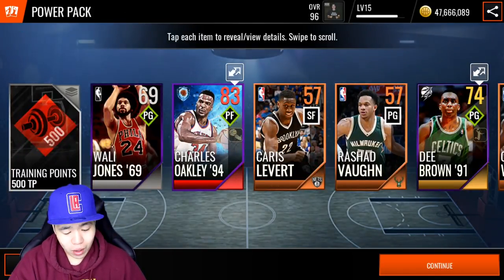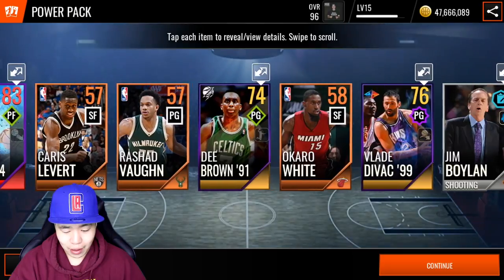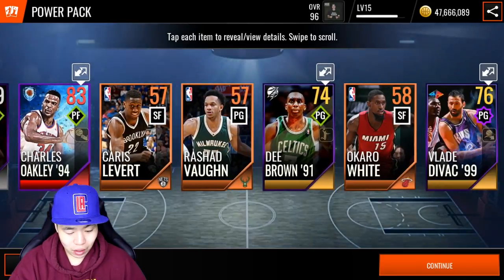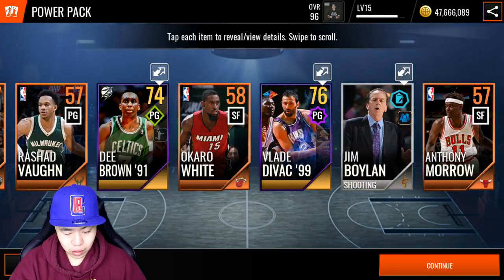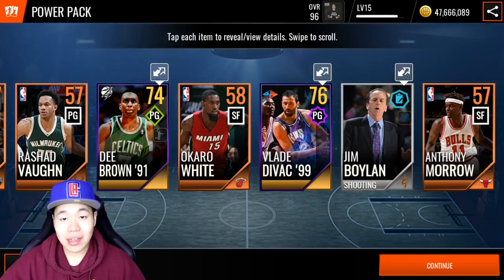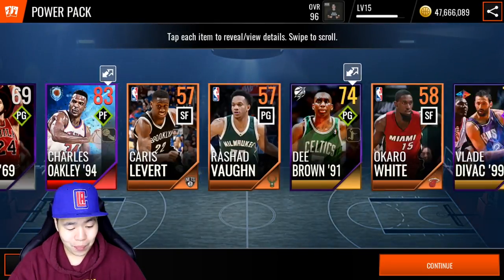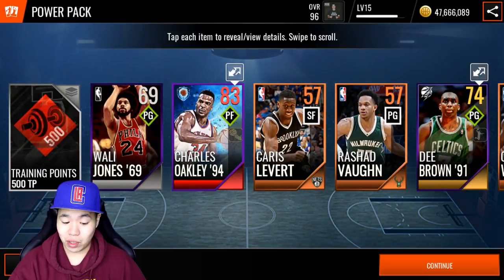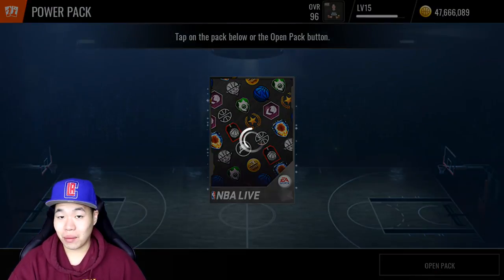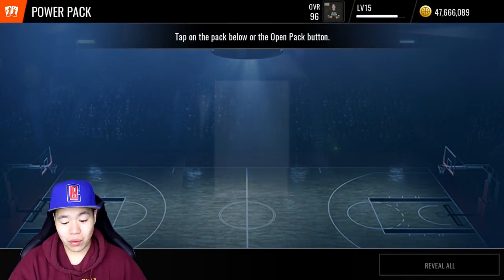Oh, Charles Oakley — I can't use him unfortunately, no classic lineup. We're gonna go with a bronze small forward, hopefully we'll get something good. Doesn't really matter, I'll just write bronze in there. So far the pack luck has been really good — two elites — but we still only got classic lineup players, which is pretty tragic.